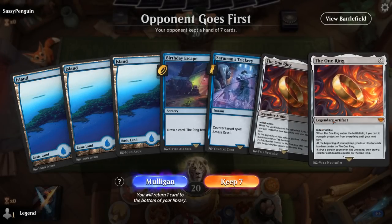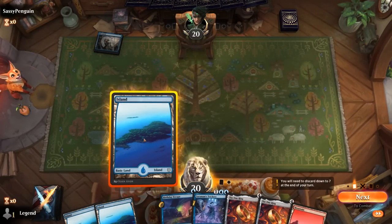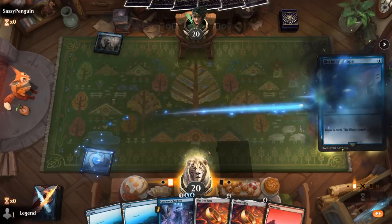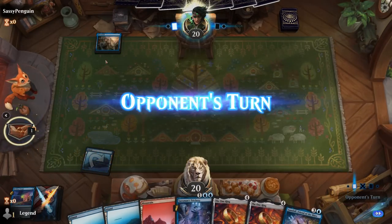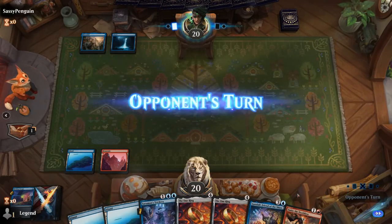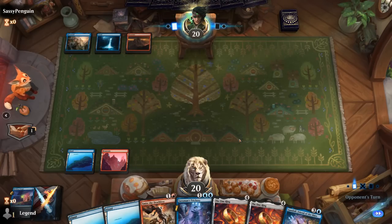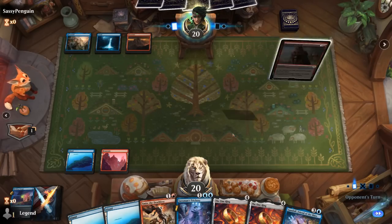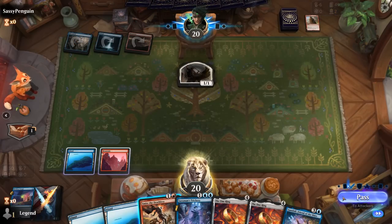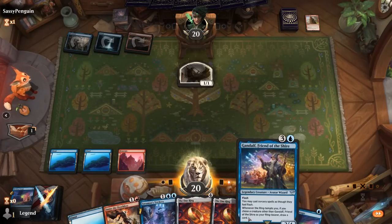We're on the draw with a hand that's not amazing, but I'll keep. I could cycle a Birthday Escape or hang on to it, but I might want cheaper interaction since I don't have anything on turn two. The opponent is on blue, with Rivendell — they might be ready to play a longer control game. It could be the mirror match — also Blue-Red. A Quarrel's End discards, Flamesmith makes a 1/1.